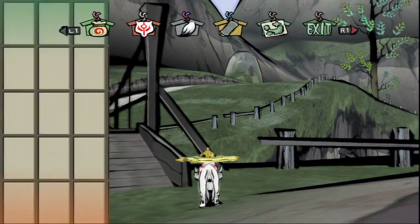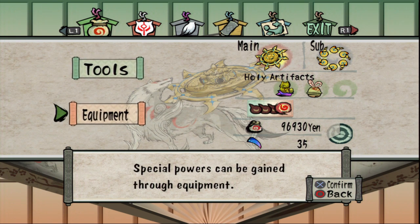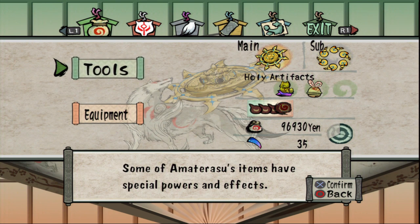Alright guys, that's going to do it for this episode. Next episode, we're going to explore Taka Pass here, and what I'm going to do is go back to Kamiki Village for something we can get with the vine technique, then head over to the dojo to get the Golden Fury technique, and then we're going to meet back here at the tree to work our way backwards from it, since there's stuff over here we can get. I'm going to go fish for a little bit off-screen, and then I'll meet you over in Kamiki Village next time. Thanks for watching, and I'll see you guys next time. Have a good night.